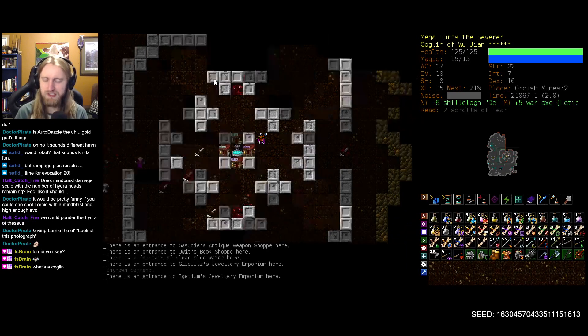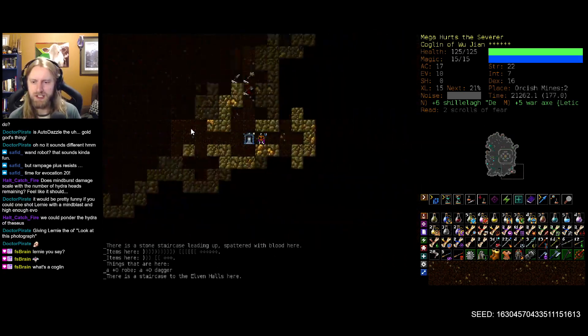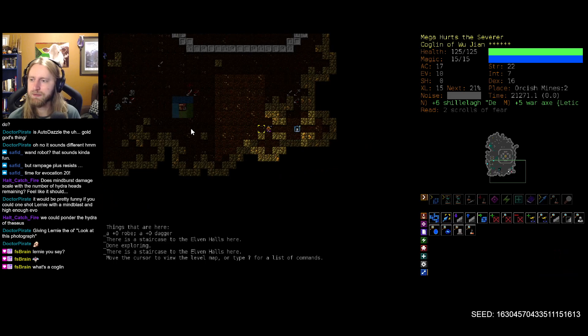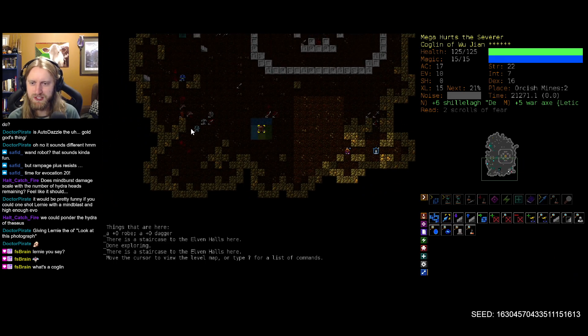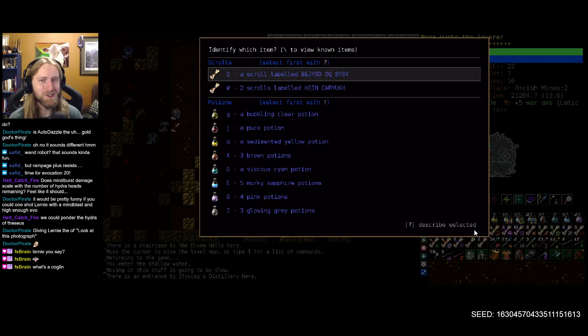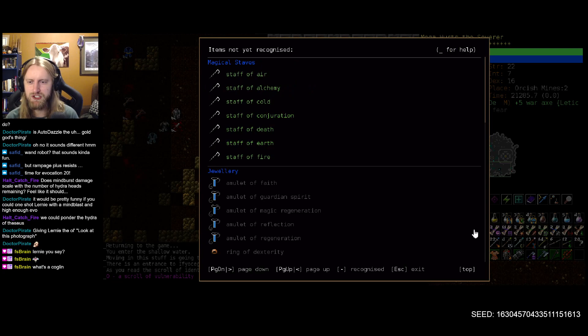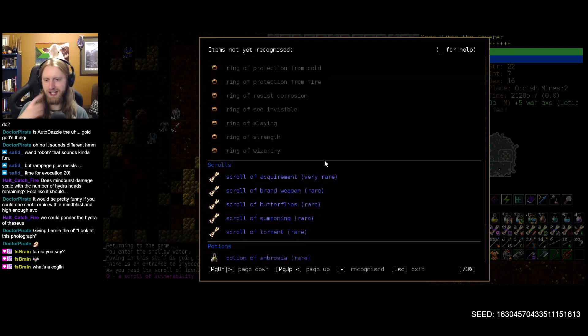Unfortunately it's mostly amulets and rings for sale, which is something we haven't been mentioning in the last couple of reviews of the Cogling — not having rings and necklaces is definitely interesting in its own right. Scroll vulnerability — which scrolls do we have left? We have a stack of two there.